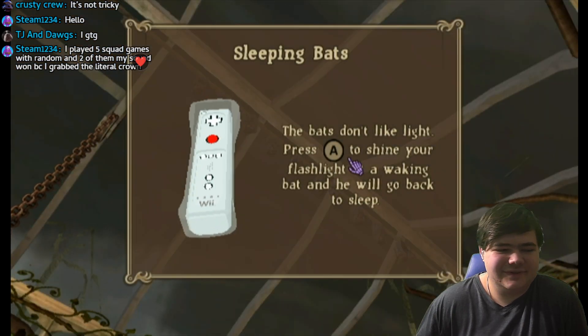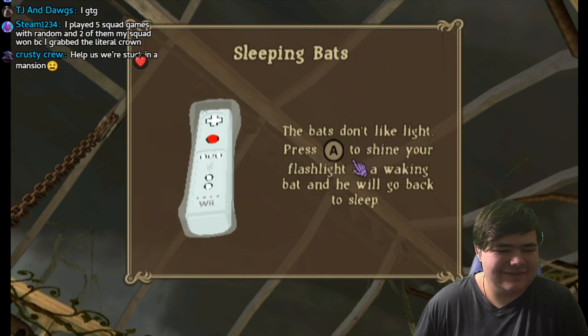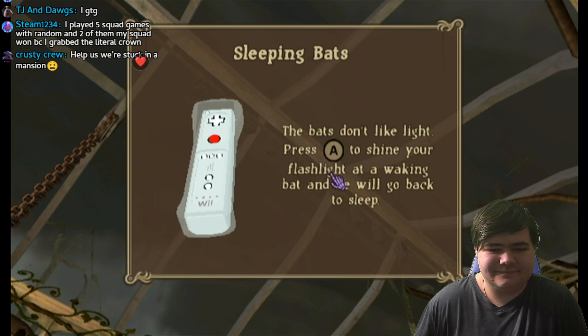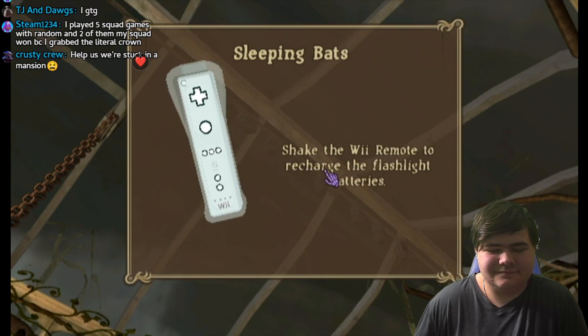Sleeping bats — it's giving me the chills. Press the A button to shine your flashlight at a waking bat and he will go back to sleep. Shake the Wii remote to recharge the flashlight batteries. Okay.